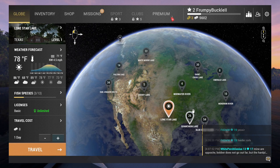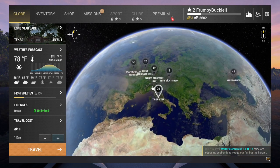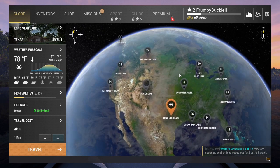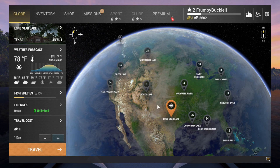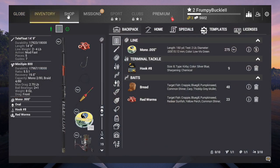Now we're off the waterway — we're just at level two. We have to stay on Lone Star and fish until we level up to level three, and actually we need to stay on Lone Star for quite some time. That's what you want to do — this is how you start. We did the rundown on the inventory, so we're good there.